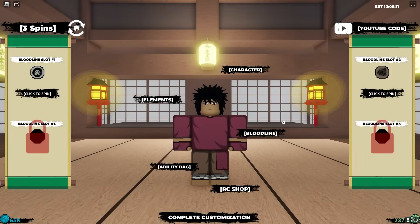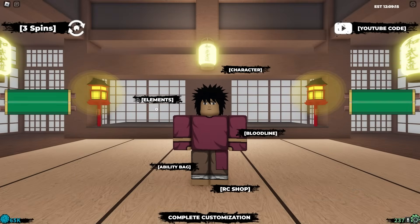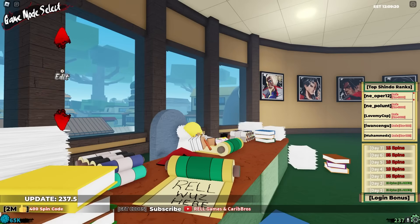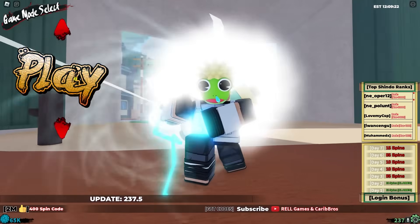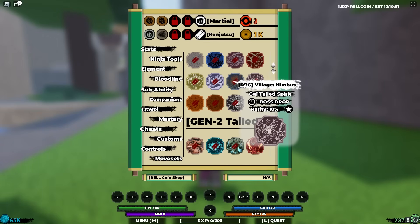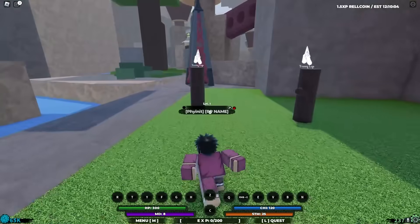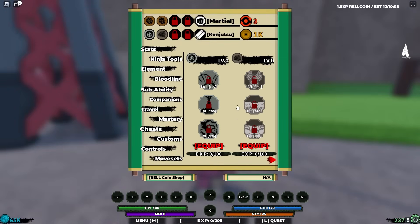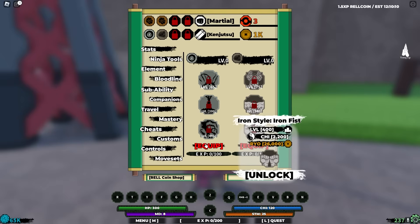We've started a brand new account with Shadow, Apollo, Sand, and the best element in the game — Earth. We're going to complete customization, press play, and go to Nimbus because that's where the Gen 1 8-tailed beast spawns. He spawns in Nimbus with a 10% drop rate. Since we're level 1, we'll need to grind to unlock the moves — level 400 for this mode here. We need to get our bloodlines to level 400 basically.